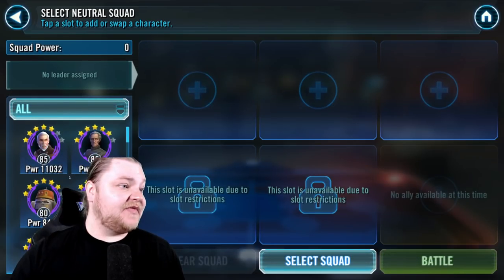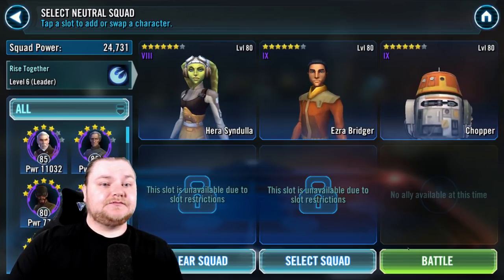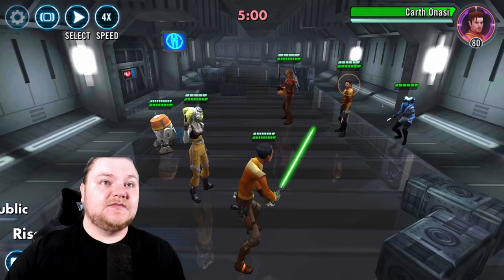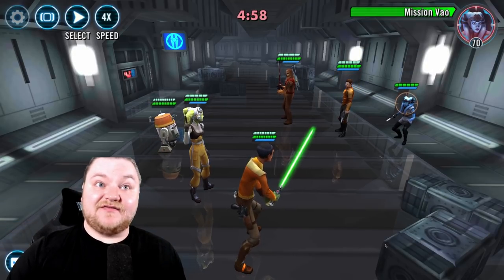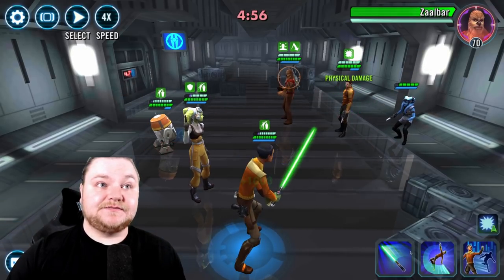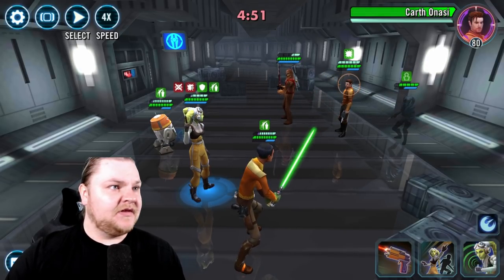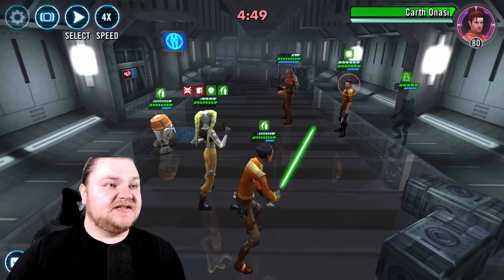I'm thinking we go Phoenix here - shouldn't have a problem with this. Do we have the speed advantage? Can we get her out of here fast? I would like that very much. Get that taunt off - there we go. Nope, nope, she goes under. Expected - all right let's go ahead and give this to you.